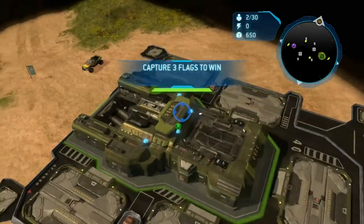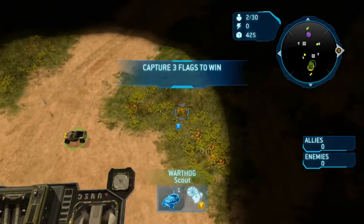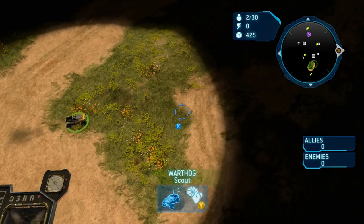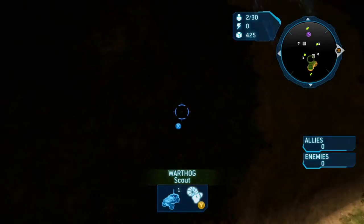What's up everybody, Silver here with another Halo Wars Achievement Guide. This time we're doing One and Done, which is score the winning point in a game of Keep Away against Legendary AIs. So you can do this in 1v1, unfortunately it has to be Legendary.